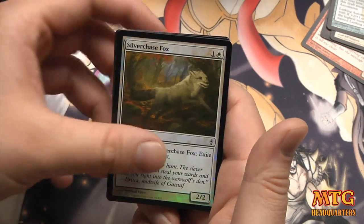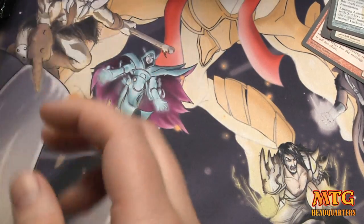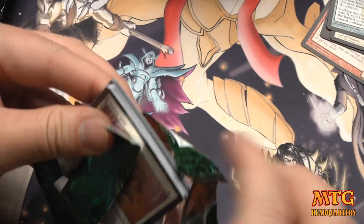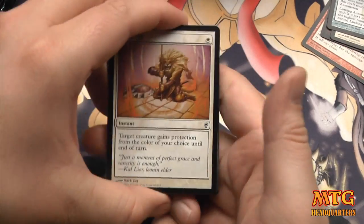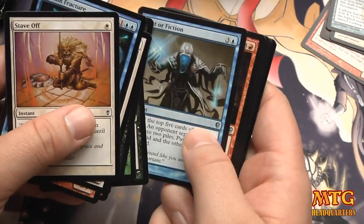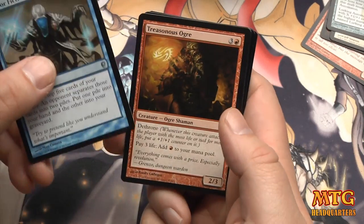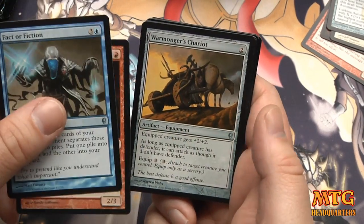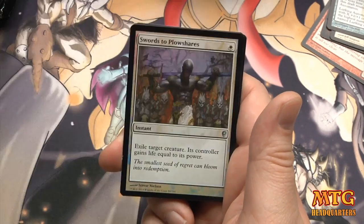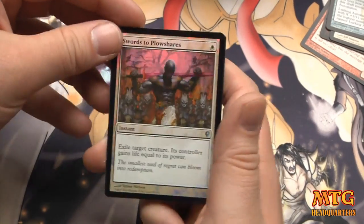Silver Chase Fox foil, and a Backup Plan — that's a rarer-level Conspiracy. I hope you guys all get a chance to draft this — it'll definitely be way more fun if you know the people you're drafting with. Fact or Fiction — very powerful. Treasonous Ogre, Warmonger's Chariot, and a rare: another Misdirection. Good pulls!